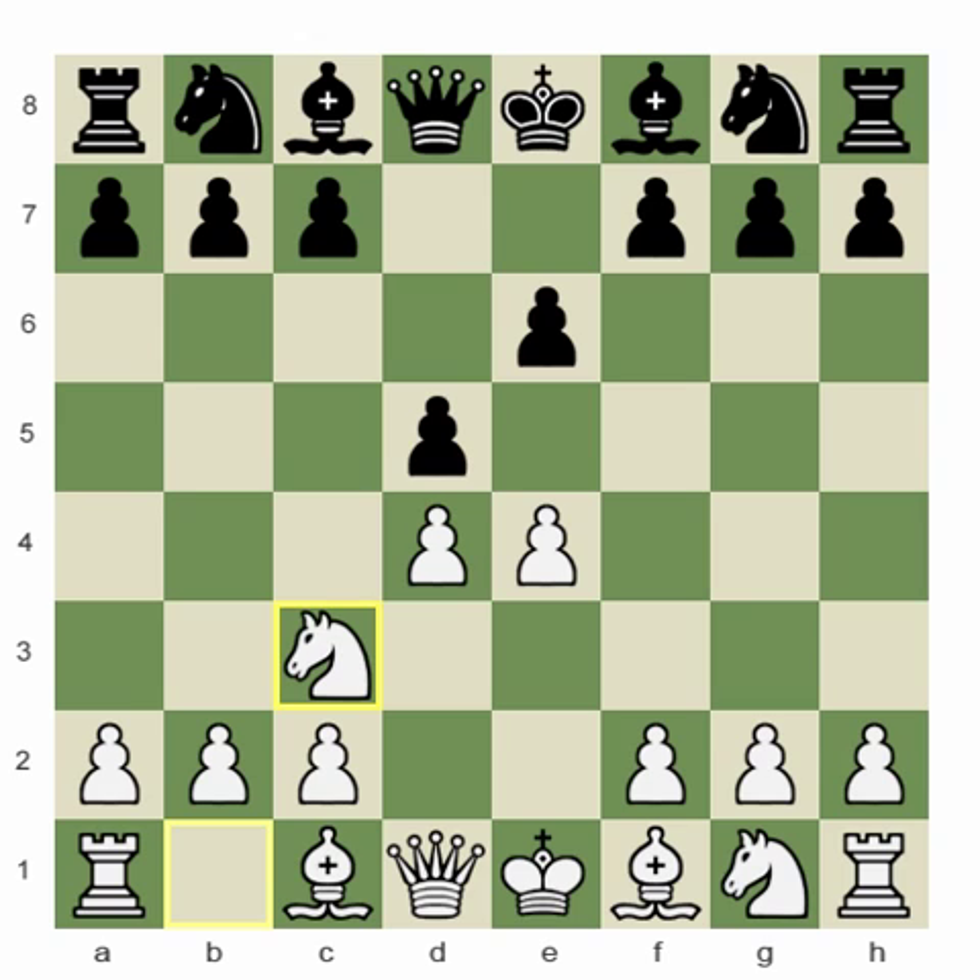A few words about this Winawer line French Defense. I personally believe that C3 is the better move than D2 or E5, since C3 gives white more opportunity to create attacking chances. In most situations white is forced to attack on the king side, which I prefer. That's why I believe C3 is the more natural way to respond versus the French Defense.